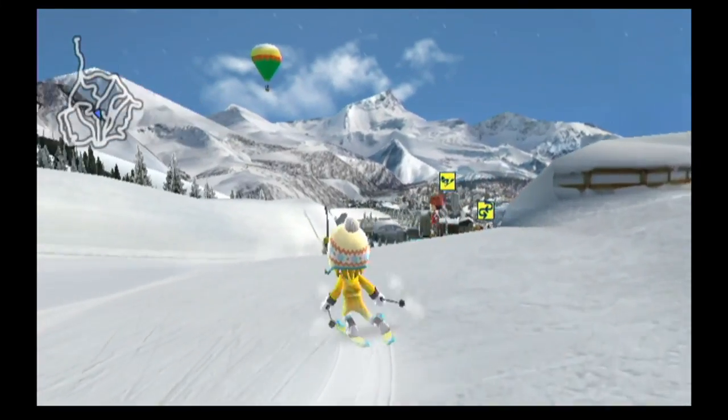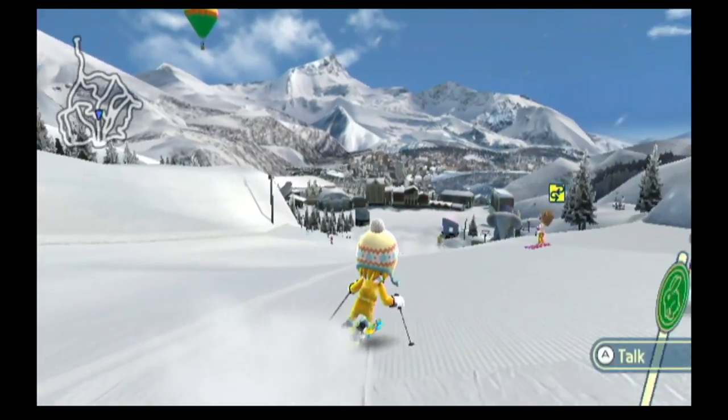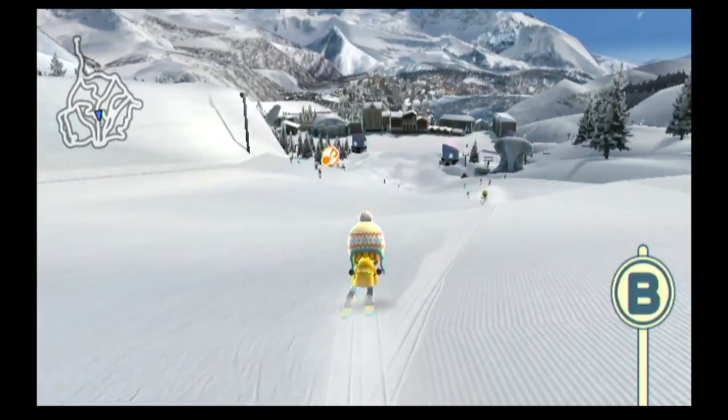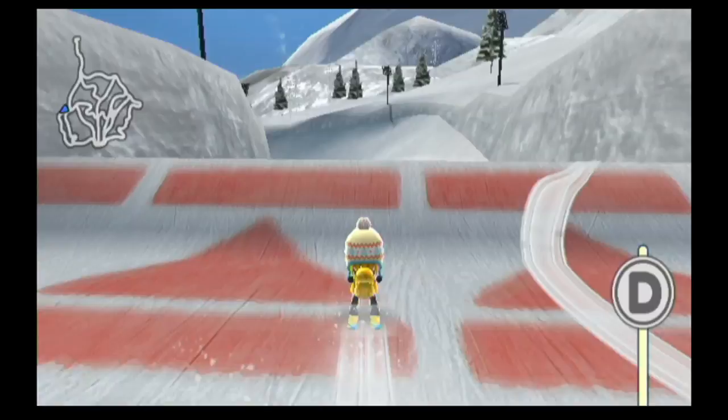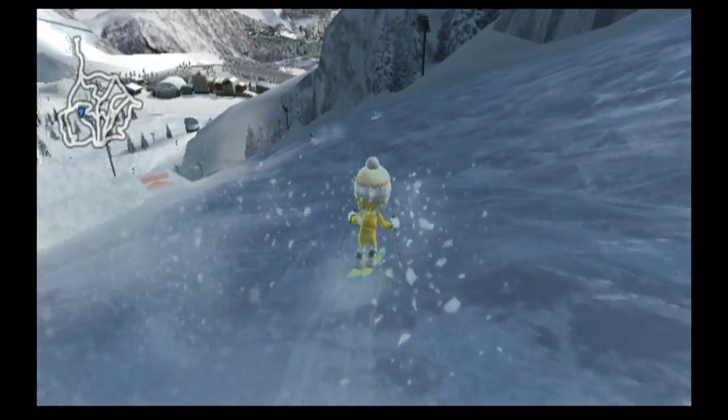After that, you start to explore the resort. It's every kind of run that you could possibly ask for. You got a powder run, a steep run, a mogul run, a run full of jumps, and even a secret run. Heck, you even got an ice run.